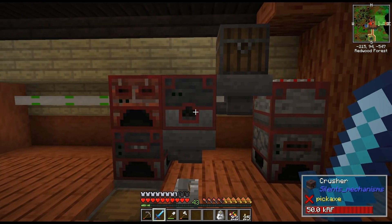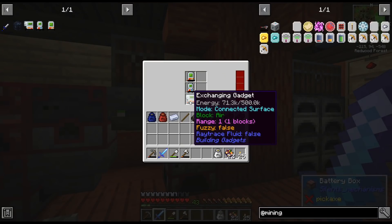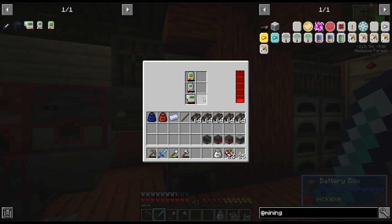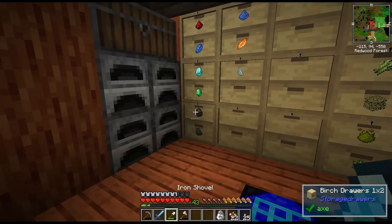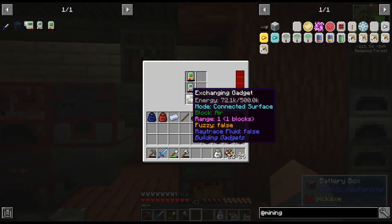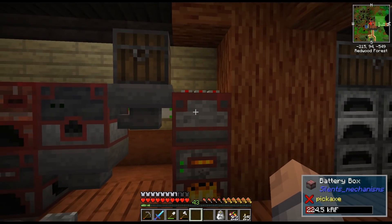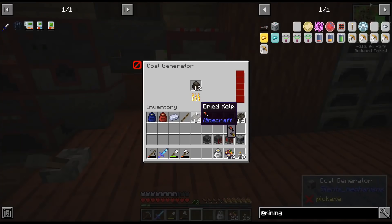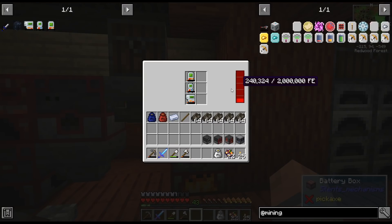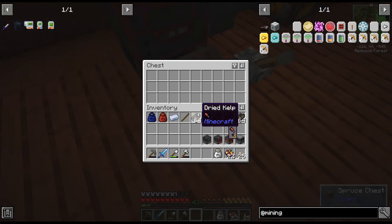So I kind of automated our ore processing here a little bit. I don't leave charcoal in here because as soon as this is down - it drained all the power out of these, they were fully charged. So I always charge this all the way up and then take the rest out. There's a hopper pointing into the crusher and then a hopper pointing into the electric furnace and a hopper underneath to our output chest.